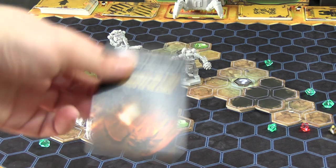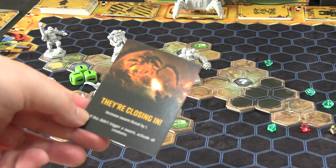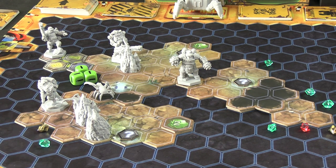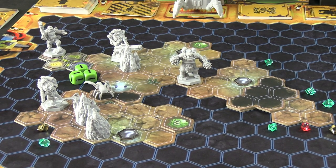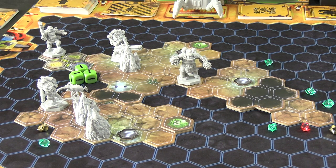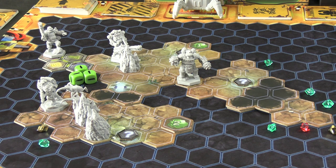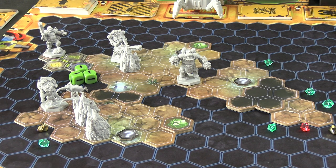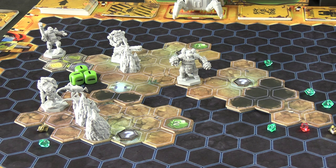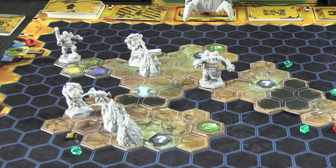He moved, mined, and attacked — that's his turn done. The event card is 'They're Closing In': increase swarm threat by one. It did not trigger a swarm, so we activate all creatures. One Grunt can't reach so it moves, but the other is adjacent to the Scout and gets to attack. They roll one monster die — the teeth result means one damage to the Scout. He has four health remaining.